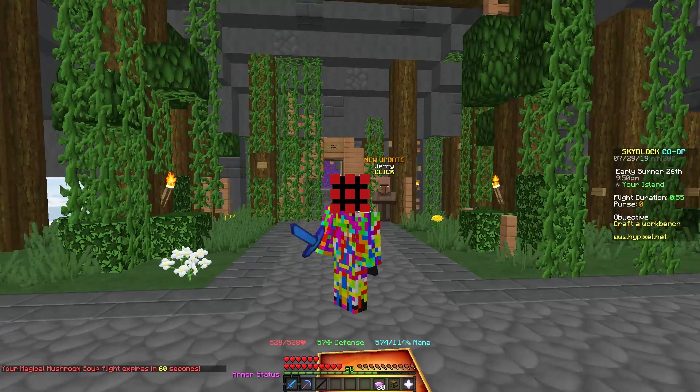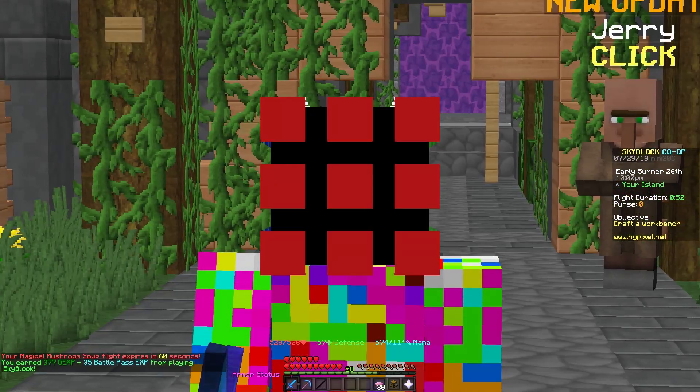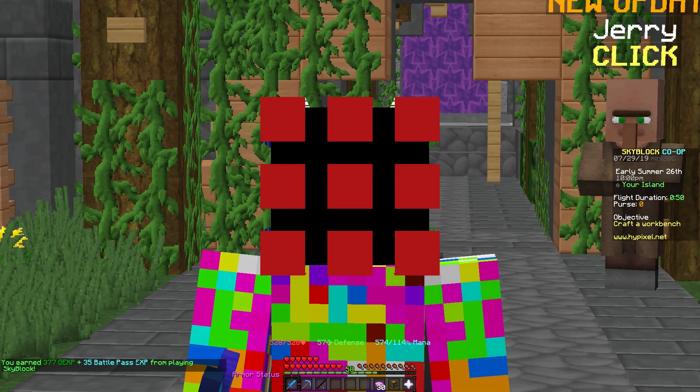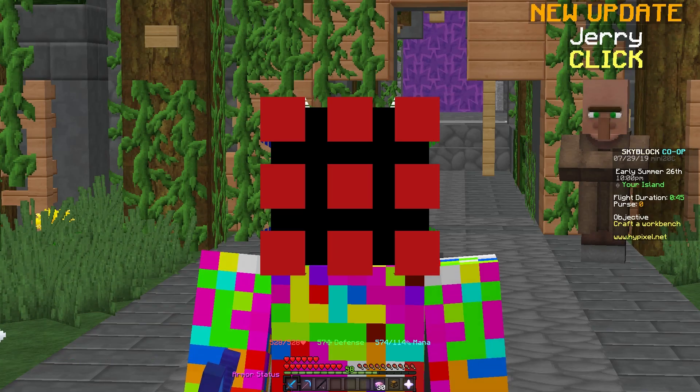All you guys got to do to enter is in the description below, I'll have a Discord linked. And once you go ahead and join that Discord, there's also a chat room called Pigment Sword Giveaway. Just click on that, and it'll basically tell you all the different ways that you can go ahead and enter.